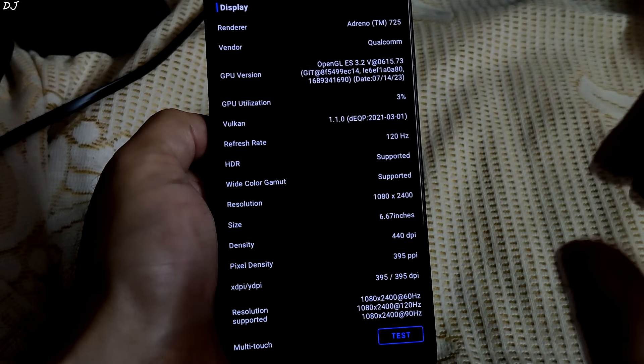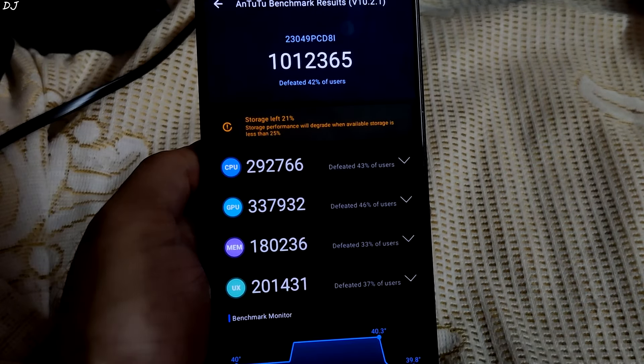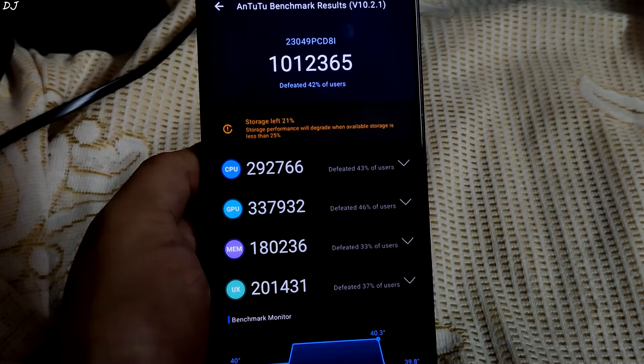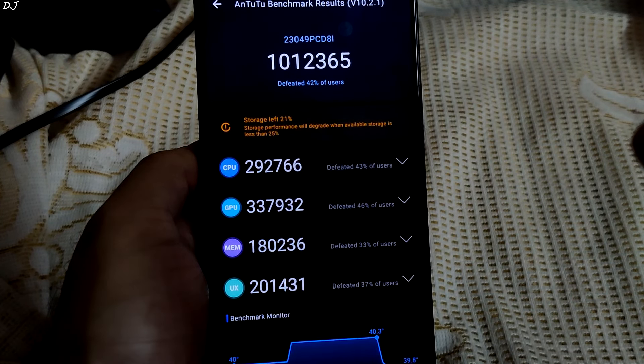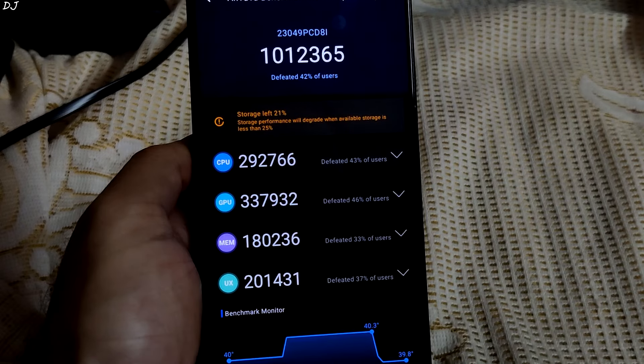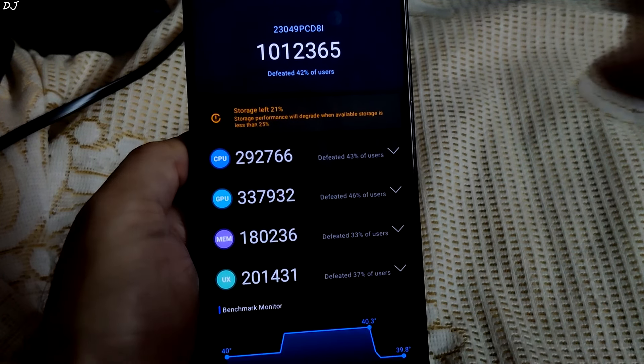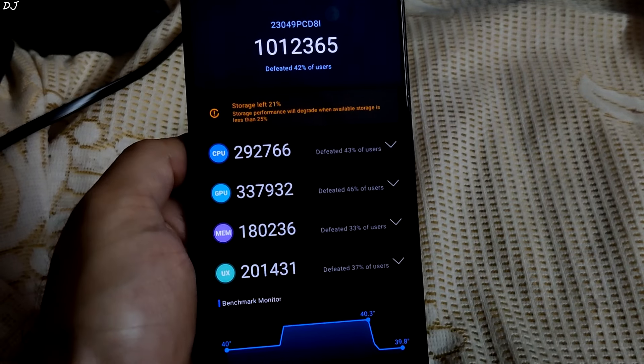This is the Antutu information for my device — I wanted to show you the GPU version: OpenGL ES 3.2. Now I'll be showing you some benchmark scores for POCO F5 with HyperOS. First, Antutu version 10.2.1 — got a score of around 1 million, which is just amazing. The CPU score was around 292,000 and GPU score was around 337,000.